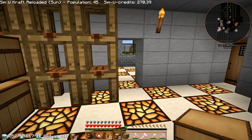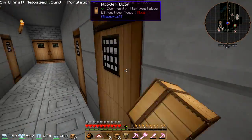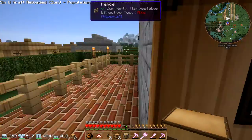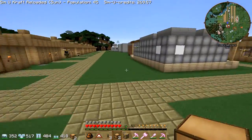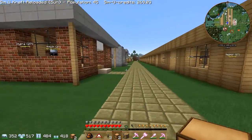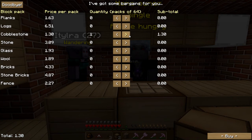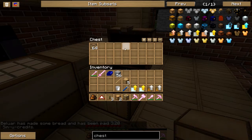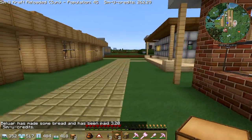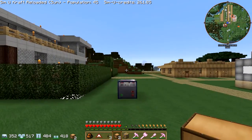How much money do we have? 270. Laying off the two soldiers has helped our money situation a great deal. Let's go get some glass — I want to cover up the mine with glass just to make sure no one falls in.